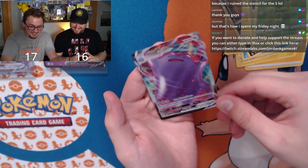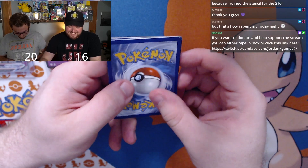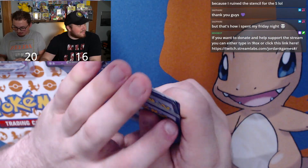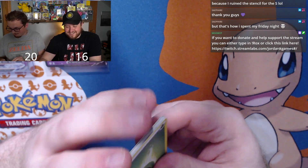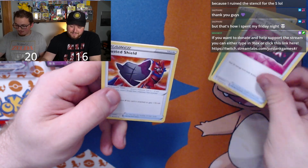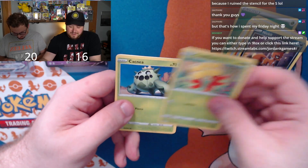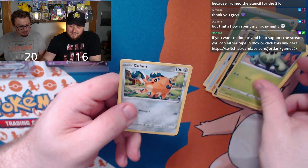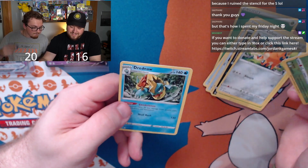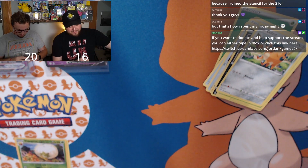Jordan needs at least a full art to win — or a full art and a reverse. Jordan's last pack: Ball Guy, Team Yell Towel, Rusted Shield, Trapinch, Gossifleur, Cacnea, Cufant, reverse holo Eldegoss, and Dreadnought for the rare — no points. Final score: Logan wins 20 to 16.